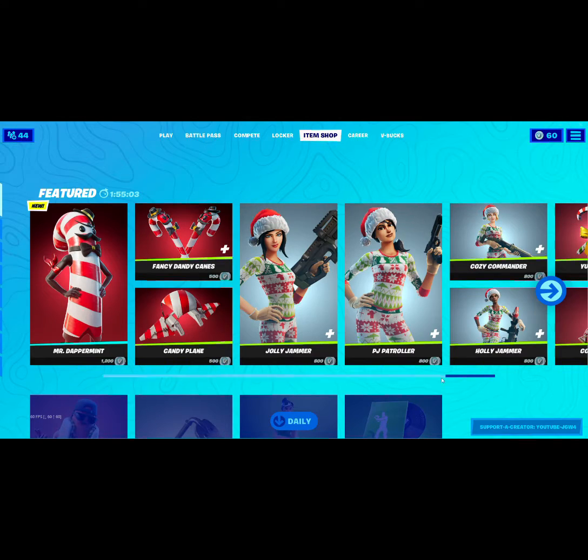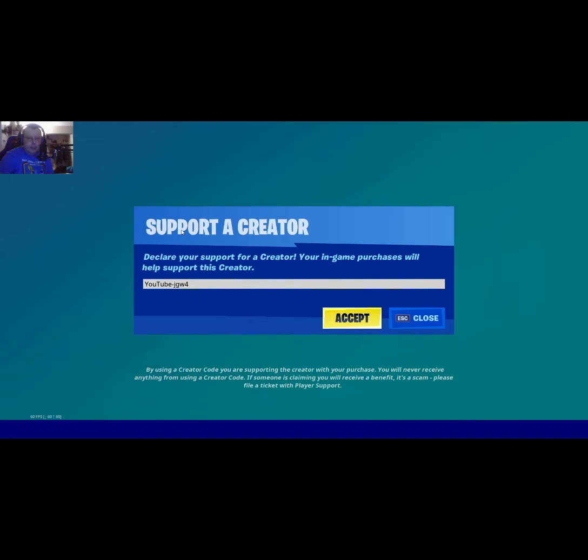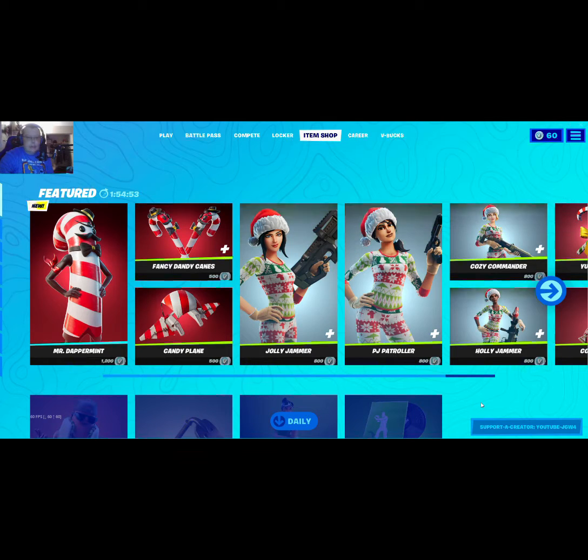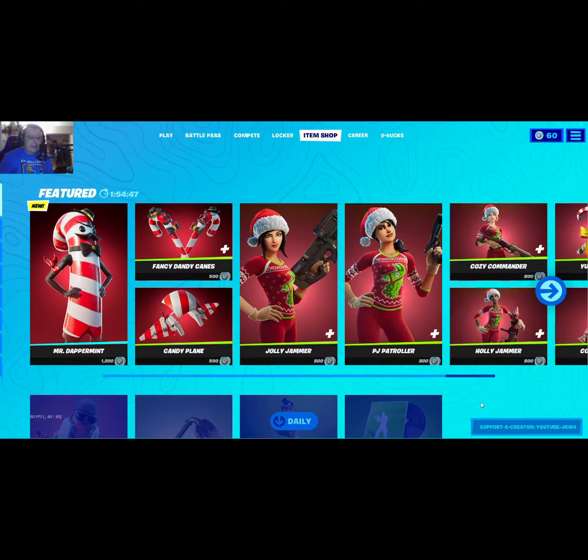Hi everybody, to get started please support this channel by putting in support-a-creator code youtube josh hgw4 anytime you're in the item shop. It doesn't take any extra points or coins from you for doing this, but it gives back coins to me so I can gift you guys even more skins and battle passes.